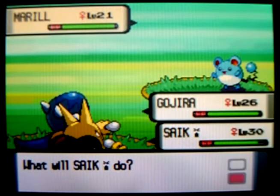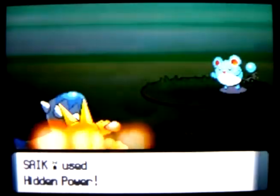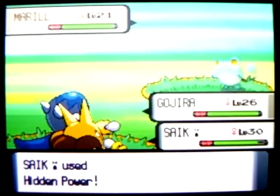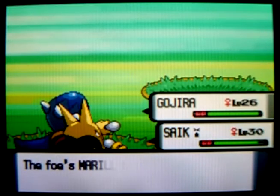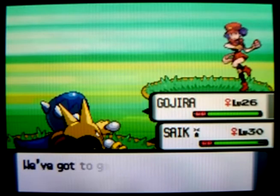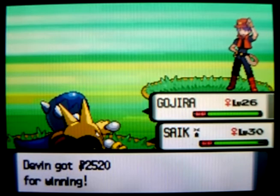Another water-type Pokémon to abuse the rain. Thank goodness for an Electric-type Hidden Power. That's never any fun knocking out males. Get a decent sum of cash from that too.